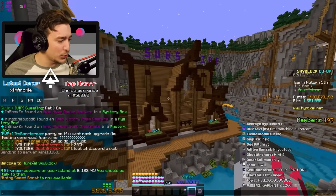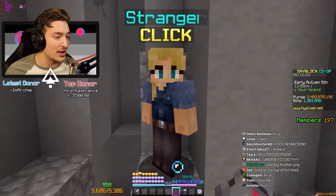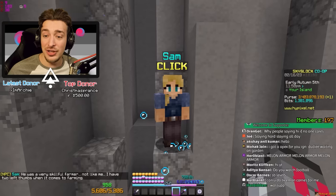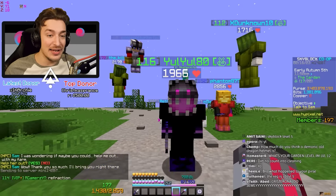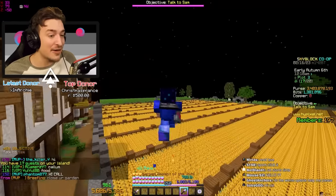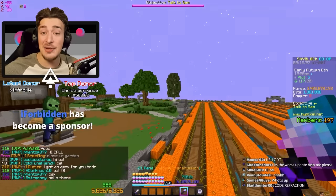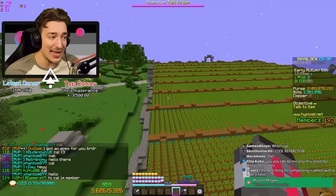When you first join your island, you get a message saying a stranger has appeared. You go to the coordinates and speak to them, and they send you over to the Garden. She unlocks a Scarbot level five — she doesn't shut up. The Garden is basically an extension of your private island. We already have farms set up because my co-op have been playing without me, and the Garden is shared between your co-op.